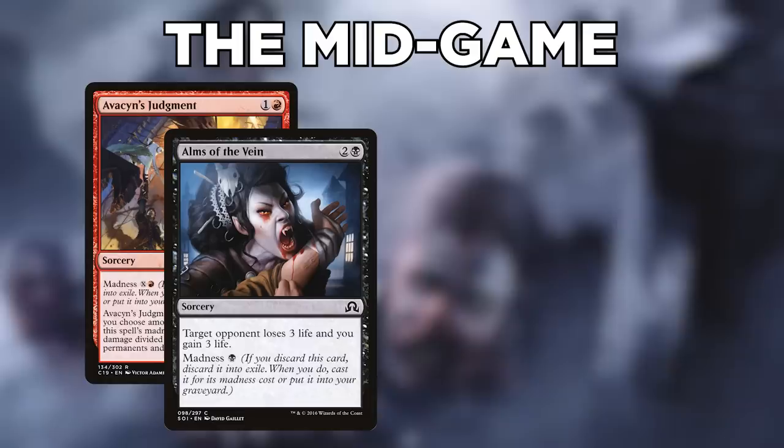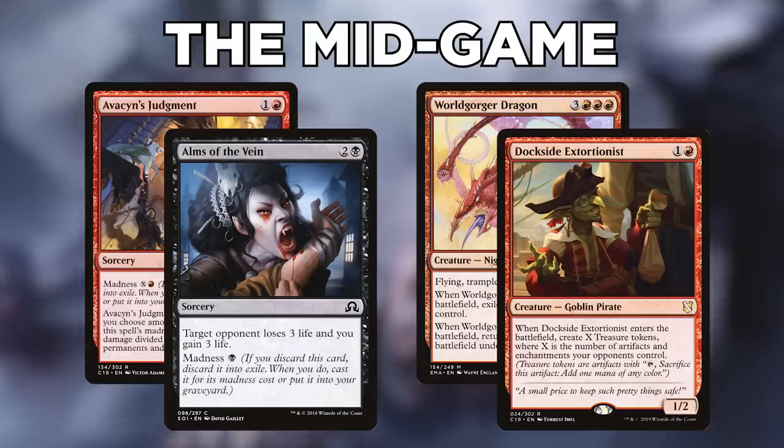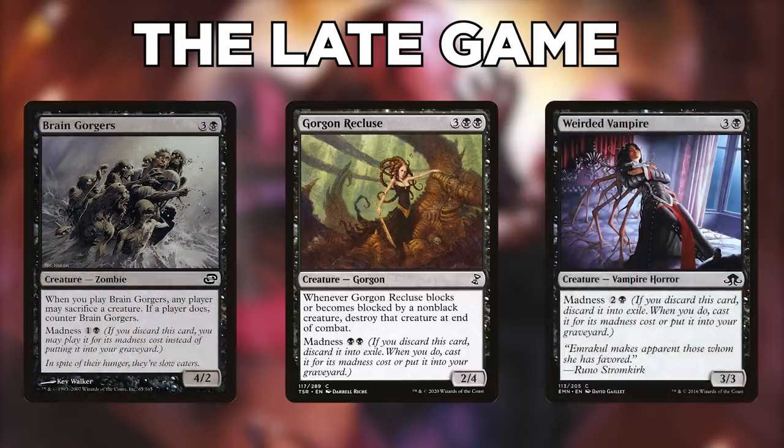In the mid game, find a window of opportunity to execute a combo. Find your outlet with Avacyn's Judgment or Alms of the Vein and begin your Worldgorger or Dockside loops. Good times to go off are when blue players are tapped out or have already used their interaction. The late game is where this deck struggles — its resources are mostly focused on winning fast. However, Anya gives hefty discounts on otherwise expensive madness spells, and those creatures can help slow down ground-based threats while you set up another combo attempt.